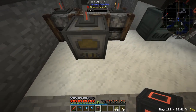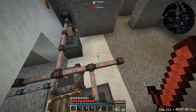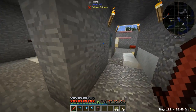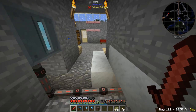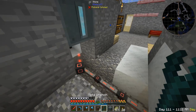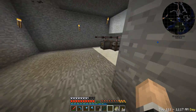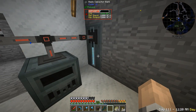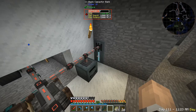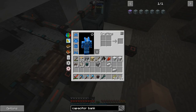The first canola press is probably overwhelmed, so I'm going to make more fermenting barrels and another basic capacitor bank. I'll place the capacitor bank like this — that's looking quite good. I can probably ditch the sterling generator at the moment and make another fermenting barrel.